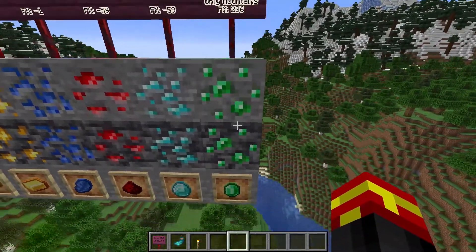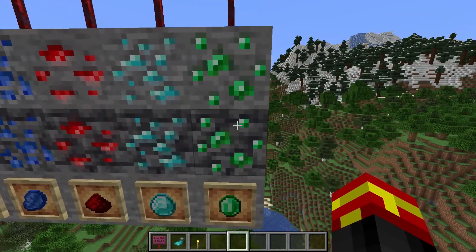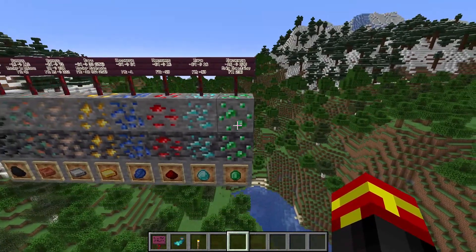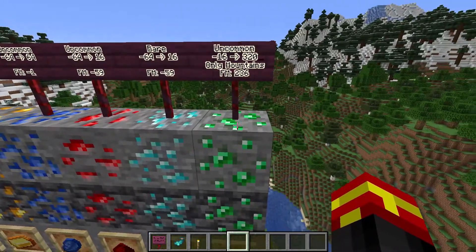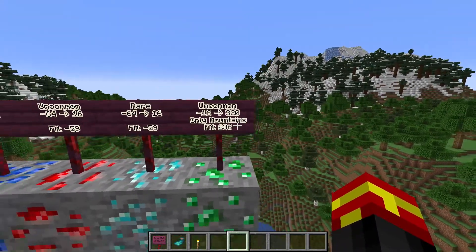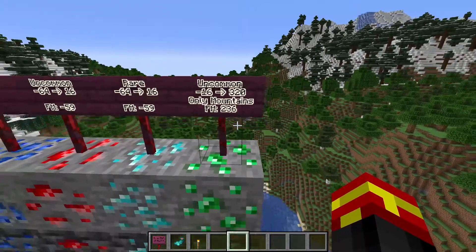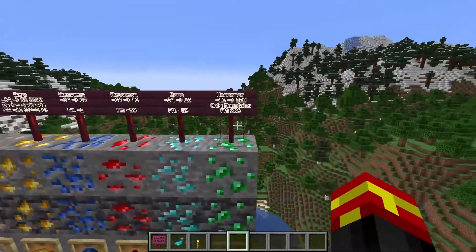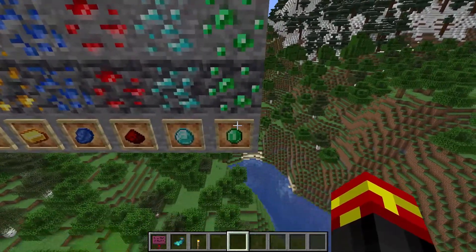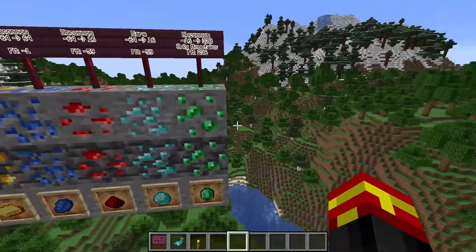The last ore in the collection is emerald. Emerald used to be very, very rare, but it's now been made uncommon — simply because the depth and height limits have been increased. You can only find emeralds in mountain biomes, and when you're in a mountain biome you can find them between minus 16 and 320, all the way to the top of a mountain. It's found mostly at level 236, so the higher you go, the more likely you are to find this ore. You need emeralds for trading with villagers, and this is a way to get them without trading items.